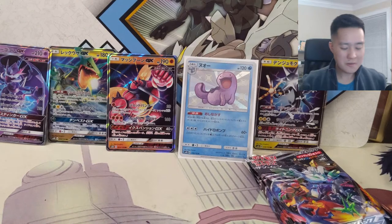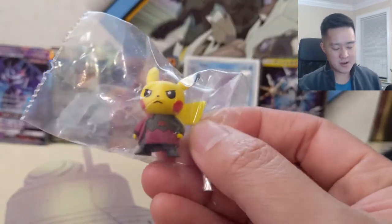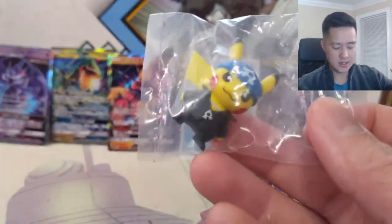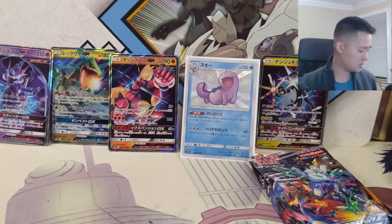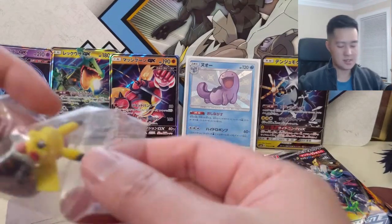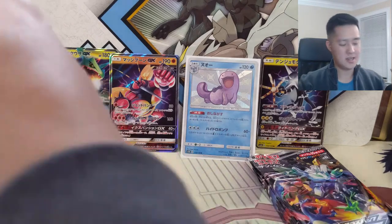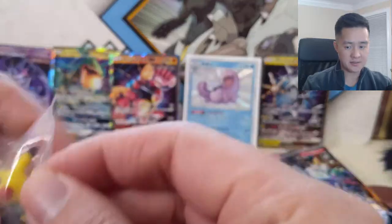We're going to briefly interrupt this opening to show something cool we got in the mail — these are Pikachus dressed up as various villain bosses. This one's Archie from Team Aqua. Here we have Lysandre, and then Guzma himself for Team Skull, and lastly Team Rocket's Giovanni. Very cool little figurines. I was really glad I got these, but stuff like this is a slippery slope — first you have a little figurine or a pin, and before you know it you have a shelf full of plushes.